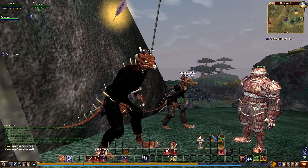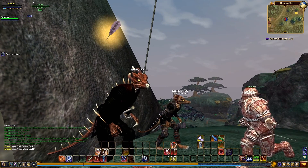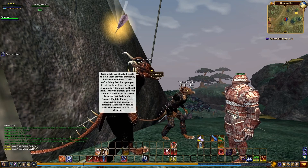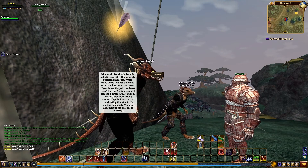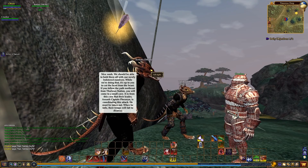We're doing the quest here with this NPC right in front of us who happens to be female. I know it doesn't really look like one, but her voice is portrayed as a female. We're going to go ahead and click on her and see exactly what she has in store for us. She says: 'Did you successfully revive the soldiers?' — 'Yes, I did.' — 'Nice work. We should be able to hold them off with our newly bolstered numbers. While we're doing that, it's up to you to cut the head from the beast. Follow the path northeast from Thulwyn Station, you will come to a small cave. It is from this cave that their leader, Assault Captain Fezrin, is coordinating this attack. He must be taken out. When he falls, their troops will fall to disarray.' We're going to get to kill a leader!